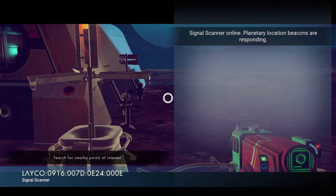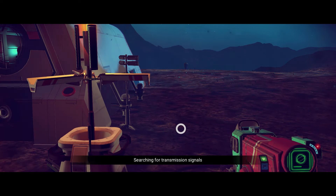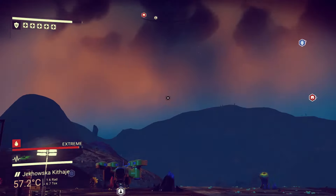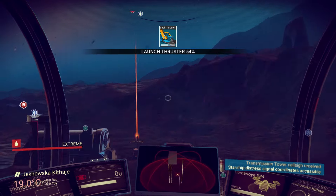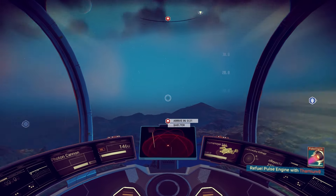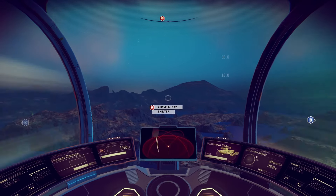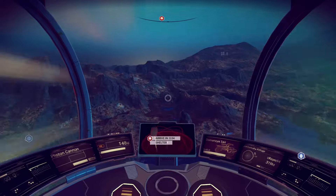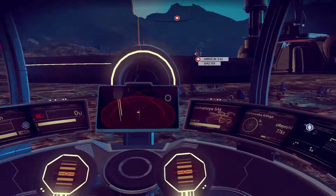We found a beacon — that's actually not what we wanted, but that's okay, we can just use it again. What we want is a Transmission Tower; it might not give us a crashed ship right away but there's a possibility. So scan it — and over there we have a Transmission Tower, exactly what we want. It took two tries: the first was a regular beacon where you find advanced life forms to talk to, but the Transmission Tower is what we're looking for.